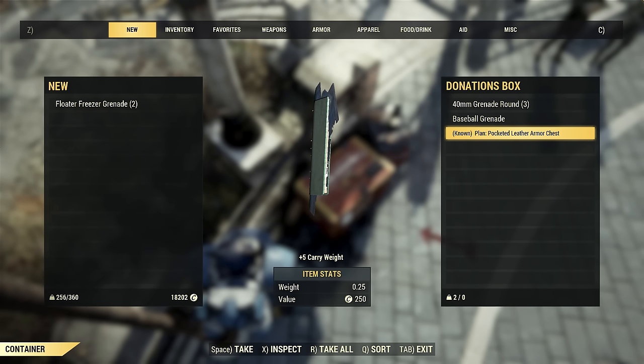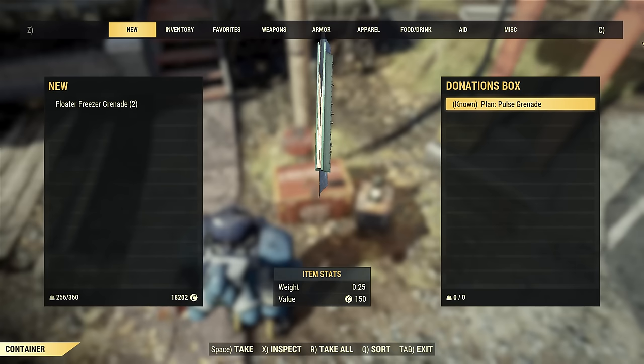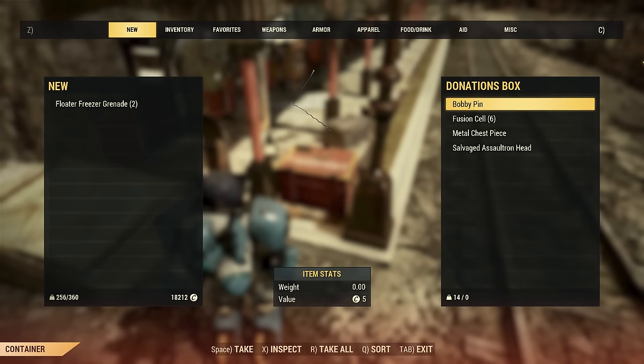So even if no one is donating to those boxes, there are donations inside for you to take. There are 21 of those boxes on the map and there's a variety of loot. I made some screenshots so you can see the variety of loot inside of them.